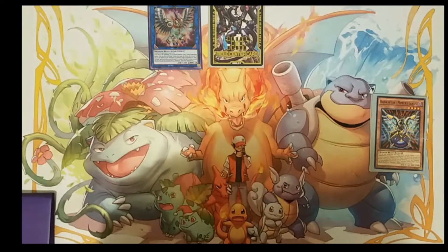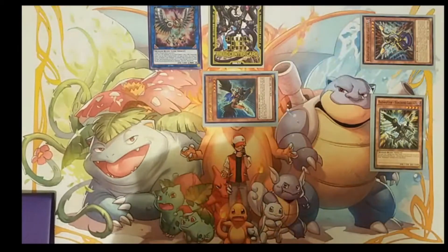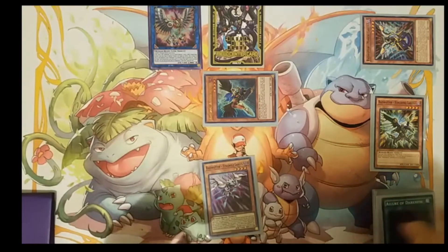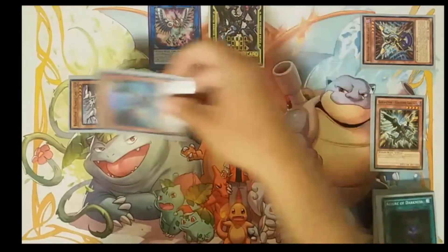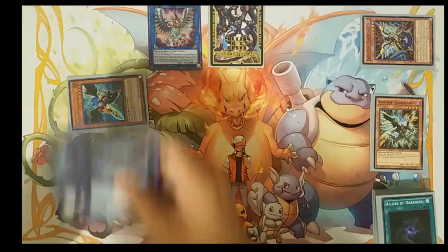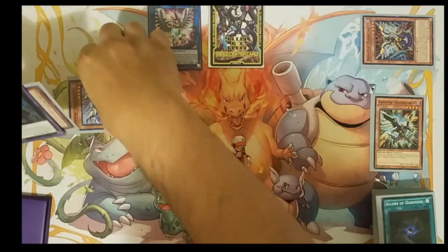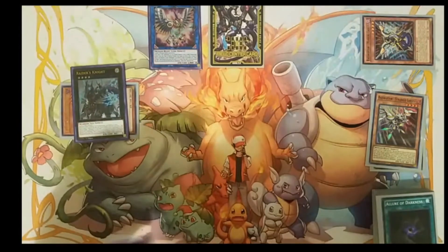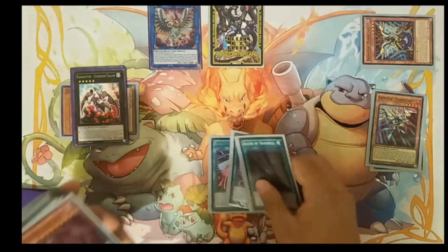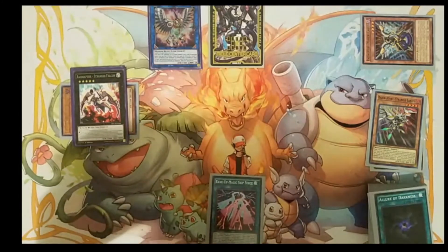We can now banish Mimicrat from our graveyard to search for a Raider Raptor card and add it to our hand. We'll search for Strangle Lanius — if you control a dark monster, you can bring him out from your hand. We'll make our first XYZ summon and go into Raider's Knight. You can detach one material from Raider's Knight to go into a rank 5 play, which also sets off Wystryx's effect. We'll go into Stranger Falcon and set the Rank Up Magic Skip Force from our deck to our field.